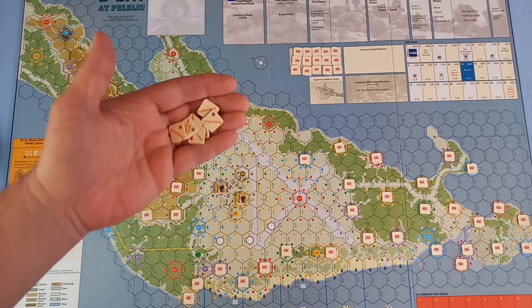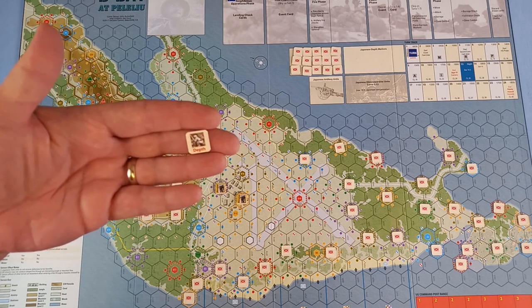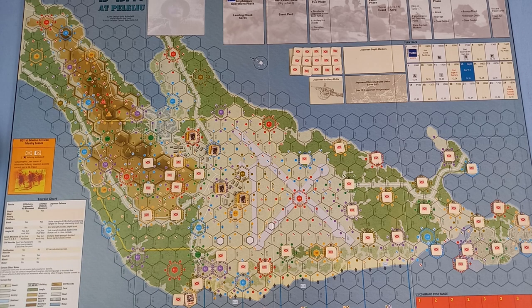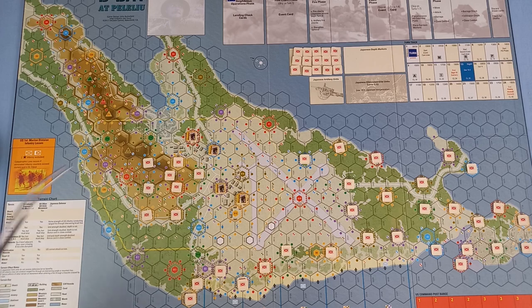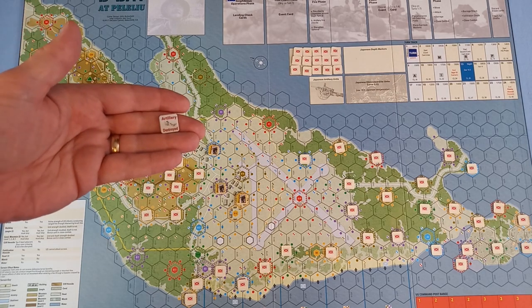Get the counter attack depth markers and stick them in a pot and put them over to the side. Mix up the Japanese depth markers face down — again they're going in my bag. Give them a mix and place one under B1, B4 and B5. They say place the remaining Japanese depth markers face down, but I just leave them in my bag. The eight artillery destroyed counters will go over there.